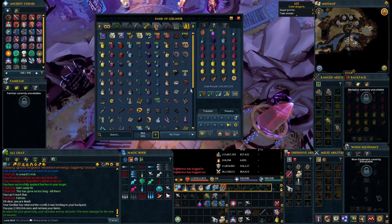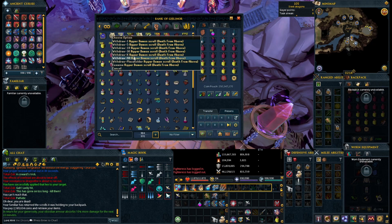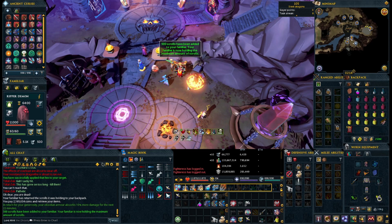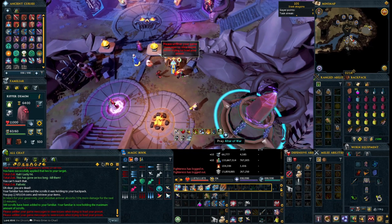Another thing you can do is, once you've popped your incense sticks, you can buy around an extra 7 or 8 minutes of supply time on your overloads and weapon poison, just by taking any leftover doses that you have in your bank and popping them before you load your preset.